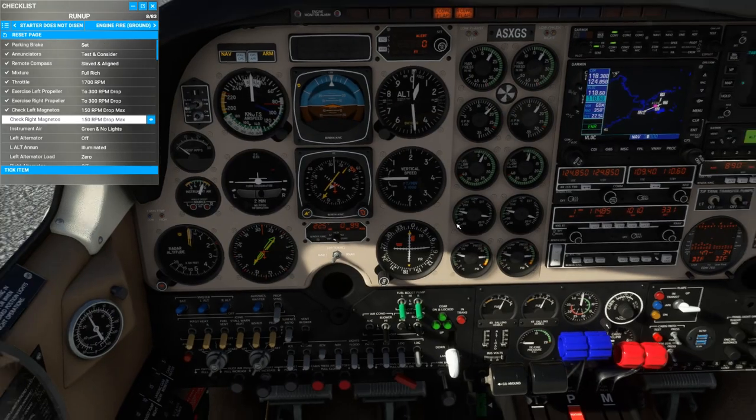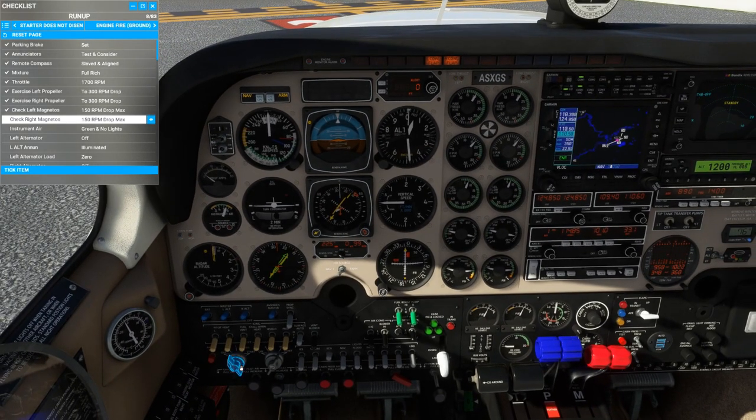Next, a magneto check. First the left — no more than 150 RPM drop; back to both. Down to one — no more than 150, 50 in between; back to both. Then the right side — no more than 150; back to both. The magnetos are good. Instrument air pressure is in the green, and no lights illuminated.